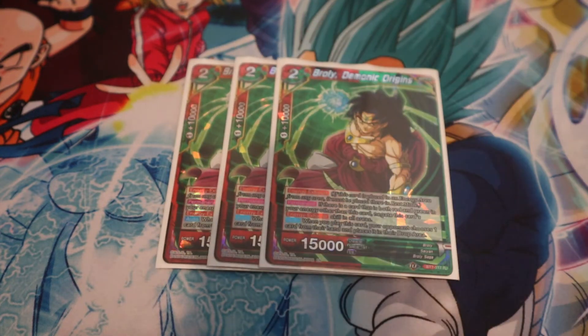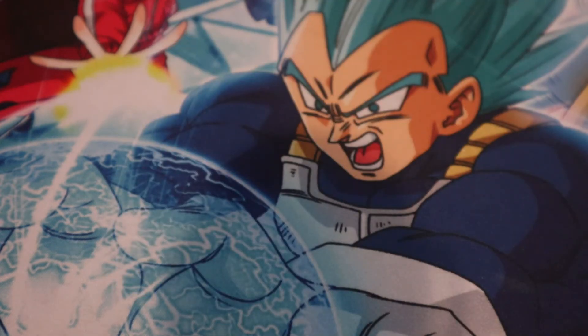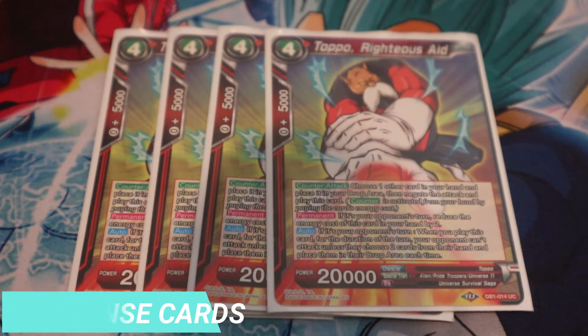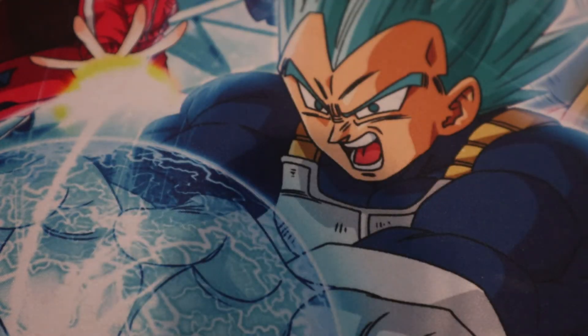This is a green-red deck, so you run the multi-color engine. You've got Broly Demonic Origins — pretty much your energy on tap, really easy. You are running four Topo Righteous Aid. In this meta where decks like Go-tanks attack multiple times, or Jacks put out a whole board that attacks multiple times, many decks are getting things out for free, and you need ways to stop their momentum — so Topo is very strong.